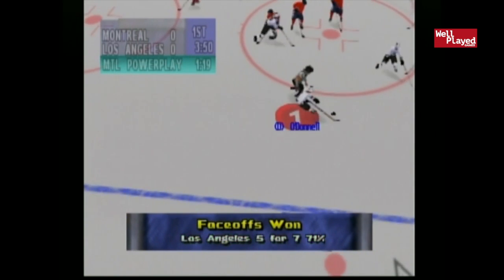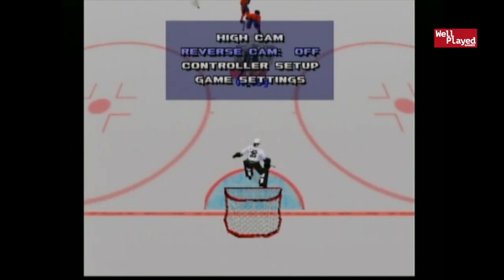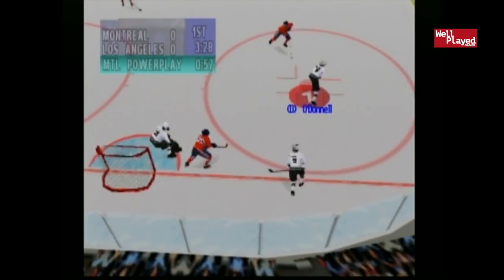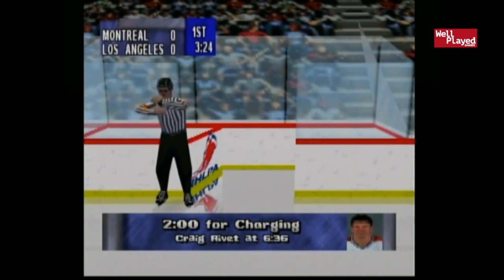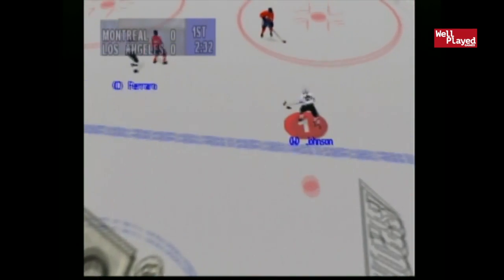We've had some decent shots on net, so maybe we can score one. I'm gonna pause really quickly and just see if I can figure out how to actually shoot. They don't appear to have any actual controls listed here — I probably should have read that at the beginning. This game is very difficult; I'm having a lot of difficulty seeing things, though the 98 graphics are not the worst. And apparently offsides don't matter at all — judging by that, I'm gonna say the offsides are turned off. I'm not sure if I turned those off or how that works.